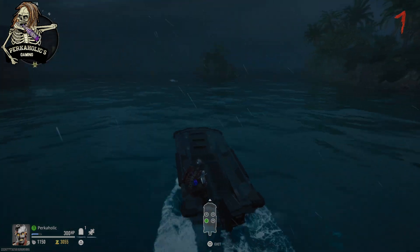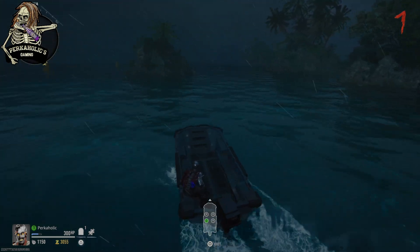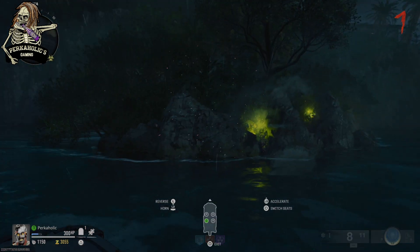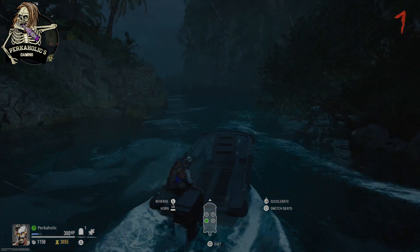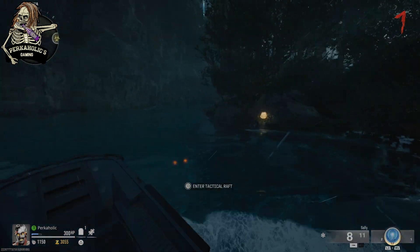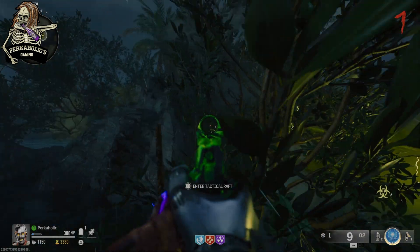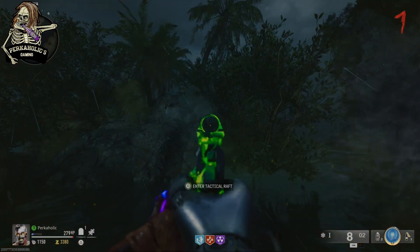If you hop on a boat and just start circling the island, you're going to find a smaller random island with some spores on it, similar to Zetsubo Noshima's. This is going to be one of the islands that you can't walk on, just one of the smaller ones that you can drive by. When you find the island with the spores on it, you just have to shoot all the spores — there's going to be about five of them on each island.